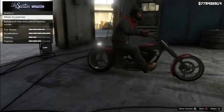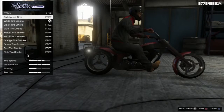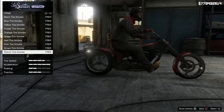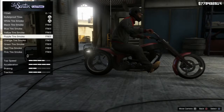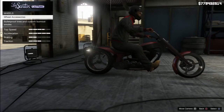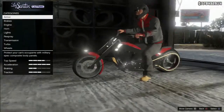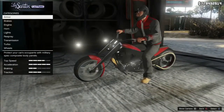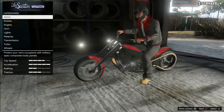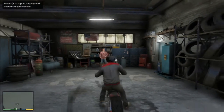Wheels — it appears you can't change the wheels on this one, just wheel accessories. So we'll go with the bulletproof tires, obviously. We'll just go with red tyre smoke then. You have even less options when upgrading or modding the LCC Innovation — not very innovative, is it really? So there we go.